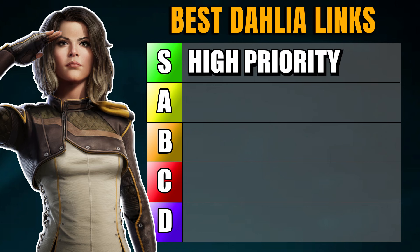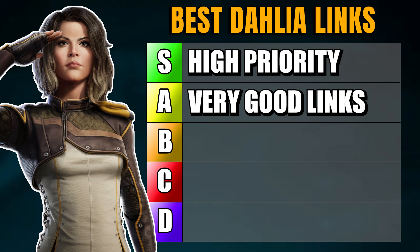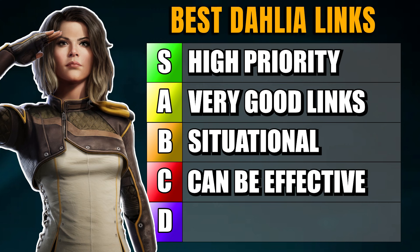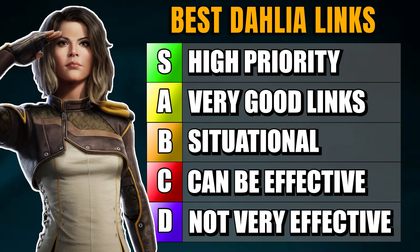S tier are the rogues who are super high priority — really, really good links for almost any map in any situation. A tier are very good links if you don't have an S tier passive available, or if a teammate is playing really well as an A tier rogue and may still be worth linking to. B tier links are situational passives Dahlia may want. C tier are effective passives you might get some use out of but aren't worth it compared to higher tier rogues. D tier are non-effective passives that either don't work properly, are too situational, or just don't do enough to be worth the link.